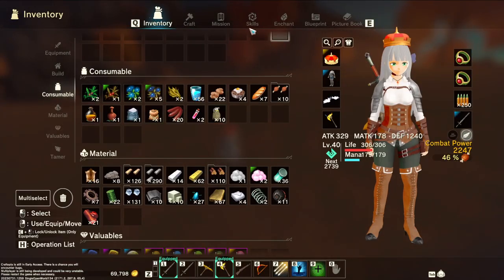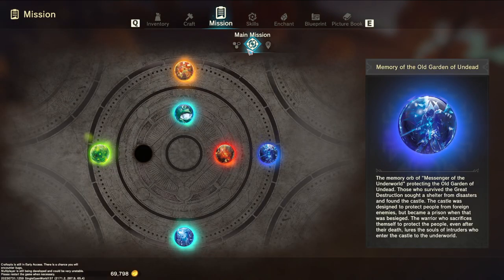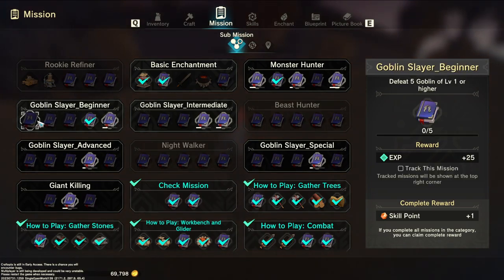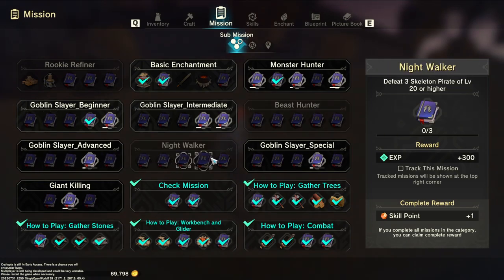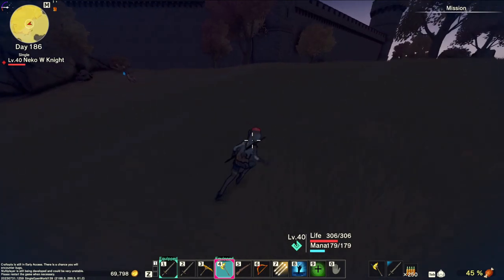They also added some new things here — like great shield, goblin archer, and sword. You gotta kill a bunch of those, then kill skeletons and werewolves and more archers, and also ballista, hoplon, and kraken. They all give you more skill points which is nice.